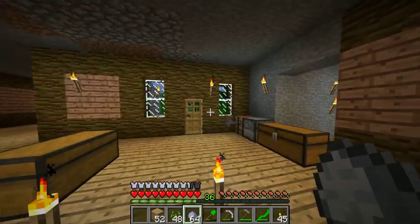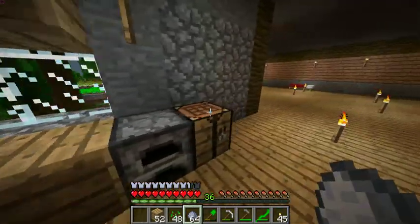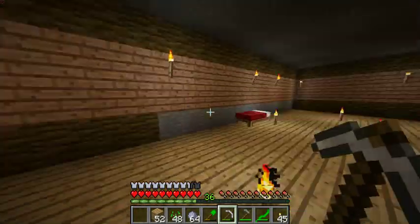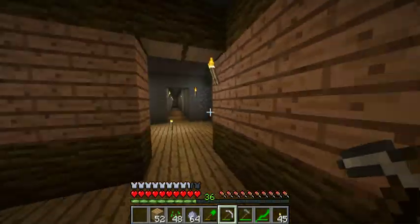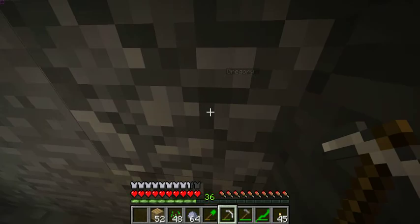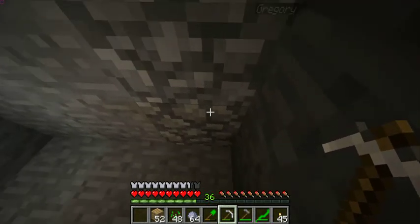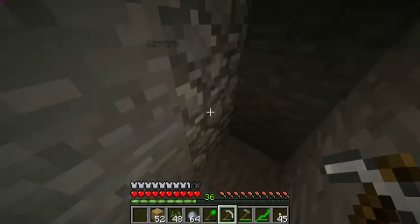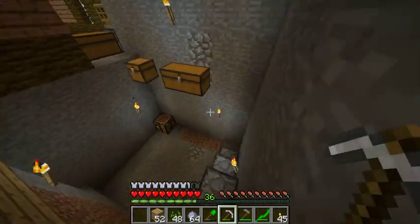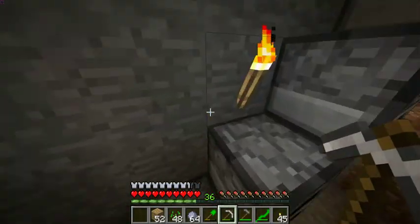Hello everybody, this is Crafterman, welcome to another episode of Green Plateau. Today I'm going to do some work on my house, maybe finish the walls. Gregory escaped again off-camera, so I made a cobblestone wall in the bathroom so he can't get out — and I can't get in, which will be bad if I have to go.